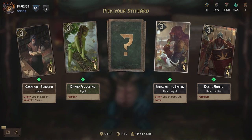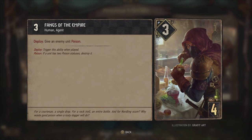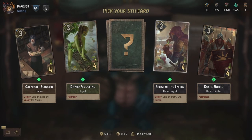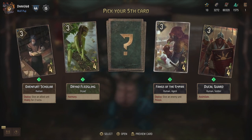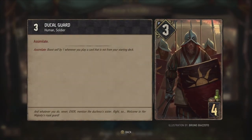Then we have the Fangs of the Empire, which has poison. Give an enemy unit poison. If the unit has two poison statuses, destroy it. So if you can manage to get poison on a unit twice, you actually destroy it - a very good alternative way of resetting units, or just straight up destroying them. And then the Ducal Guard can assimilate - boosts self by one whenever you play a card that is not from your starting deck. So you get boosted when you play cards from your opponent's deck, or just create other cards.